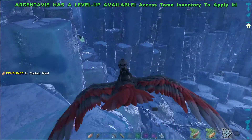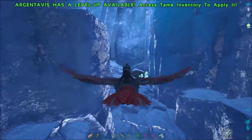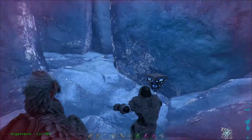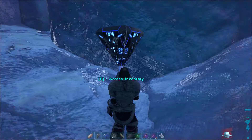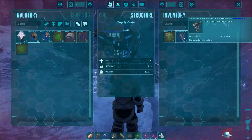When you head to the cave center, on the left side there is a small passageway with a fourth crate. Another blueprint and a saddle.